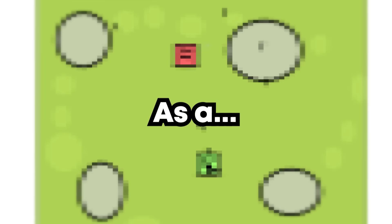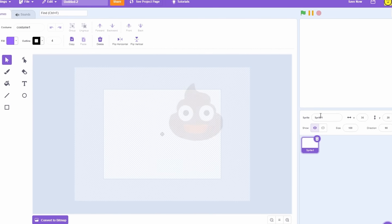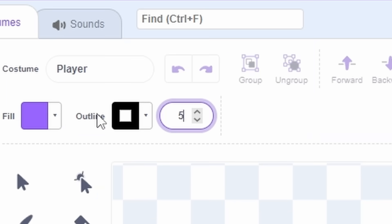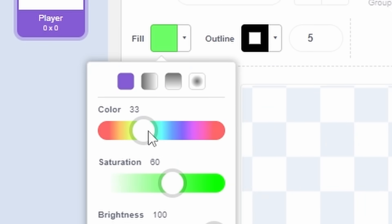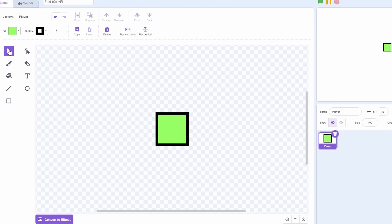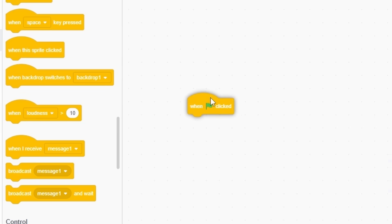In this video I'm going to be making a Scratch game as a noob versus pro versus hacker. Let's delete Scratchy and paint our not-so-good sprite. Let's name him 'the player' and costume 'player'. Zoom in, give him an outline of five, make him a bit green. I usually round off the corners but I'm not going to do that because this is bad - that's the entire point. I'm going to name him 'noob' for the game.